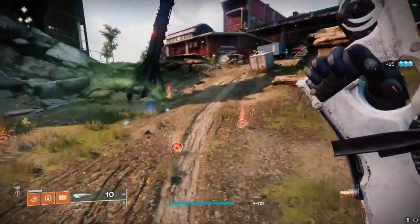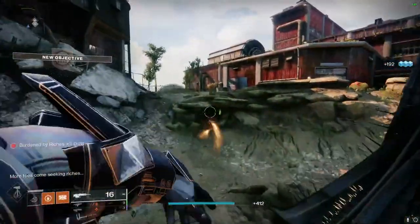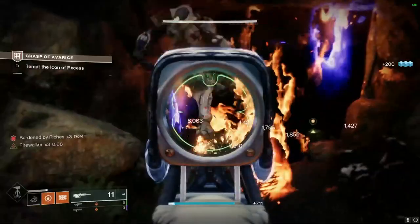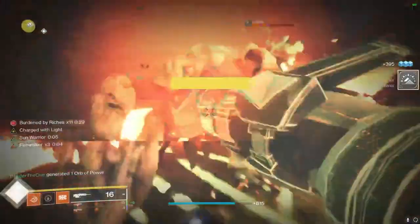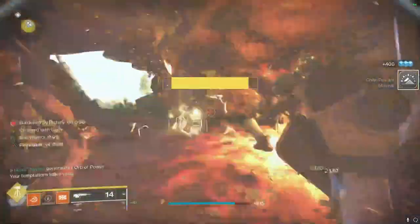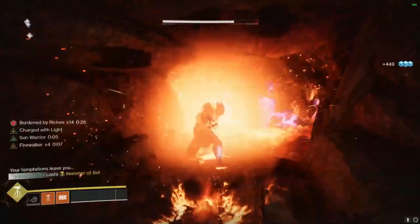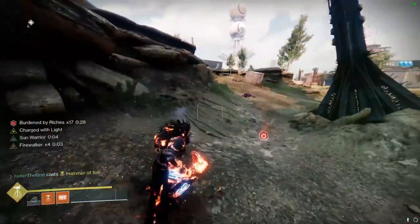To start off and talk about the build, we're actually going to be using two subclasses — one in the first half of the dungeon and then one in the other half. As for the entire build though, it's not going to be changing too much since we're only changing one mod out. For the first half of the dungeon, we're going to be using the exact same build I used in my Warlock video, using Bottom Tree Sunbreaker leading up to the first boss, which is the Ogre.